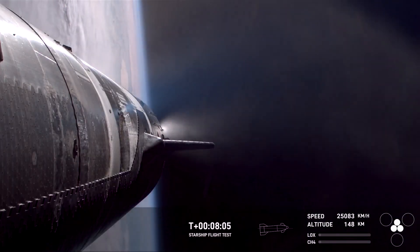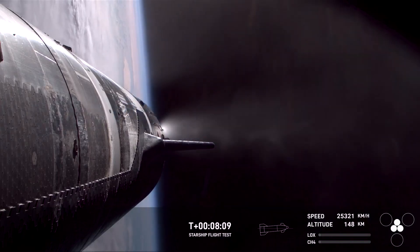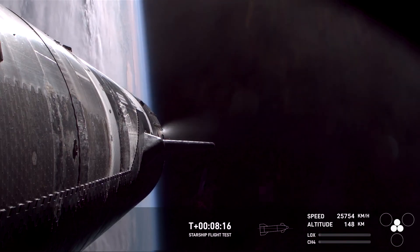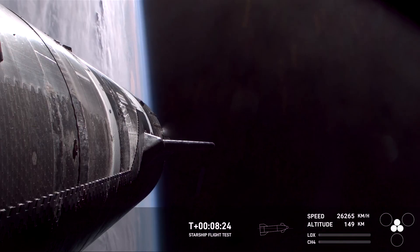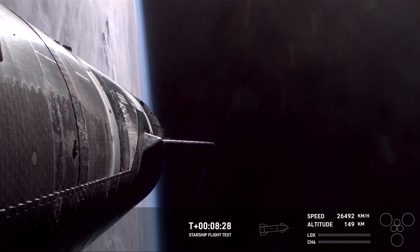We can see on our screen ship giving us some incredible views brought to us by Starlink. This view is also very interesting because we can see basically the receding tile line that we referred to earlier, where we mentioned we have removed a number of heat shield tiles in order to test and push the envelope on the ship and demonstrate what its capabilities are. Ship engine cut off.